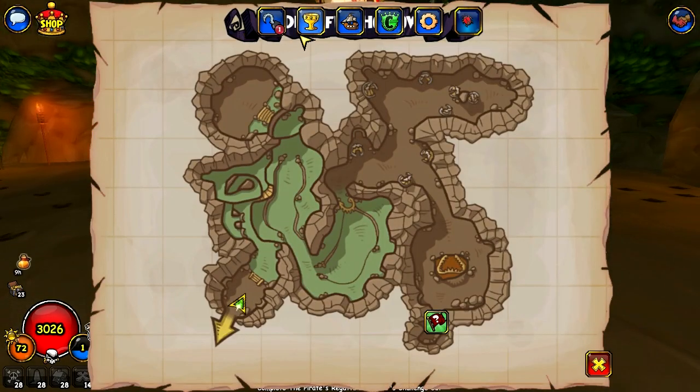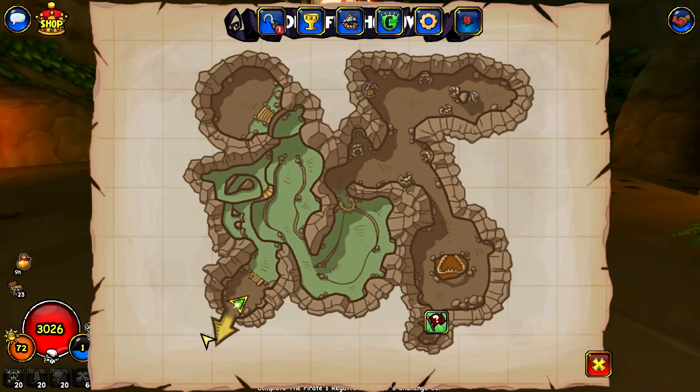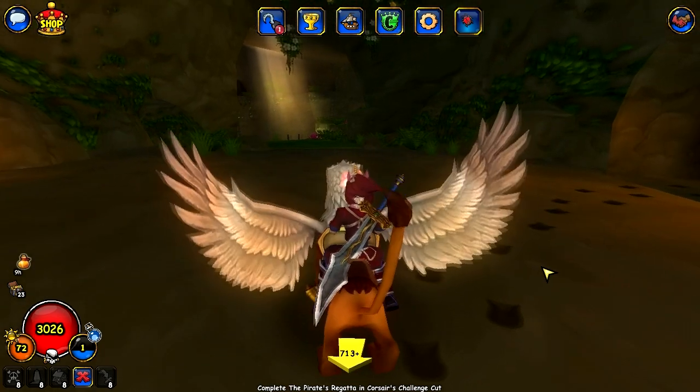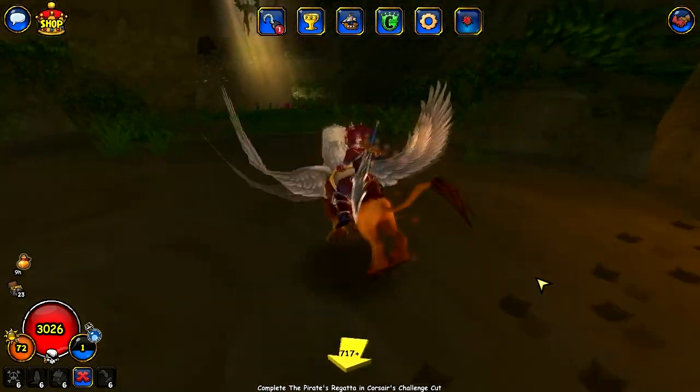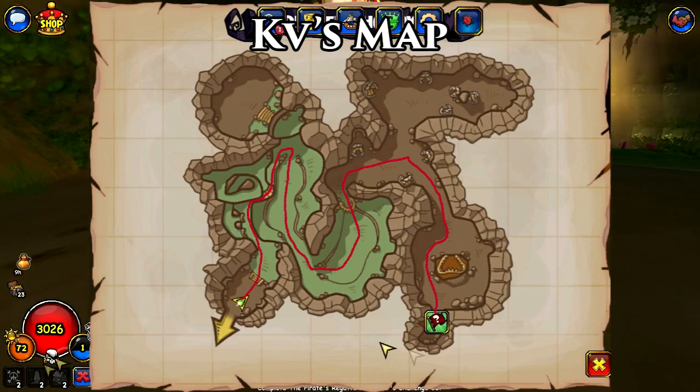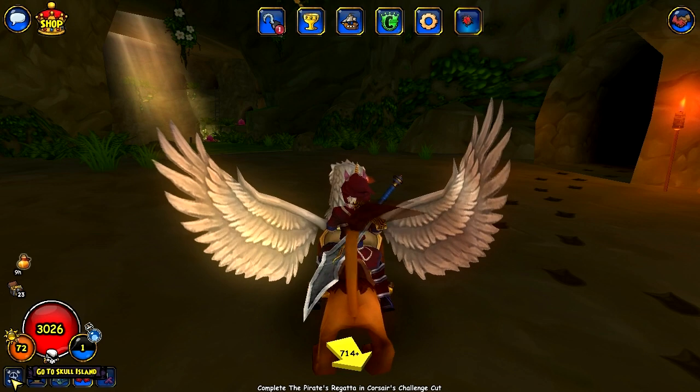Once you get here it says Devil Fish Hollow. You have to maneuver your way and get over there. Basically, you have to go this trail all the way — it's like a maze — and then go down here. I'll draw something and put it on screen so you guys can see it. That's how you get there.